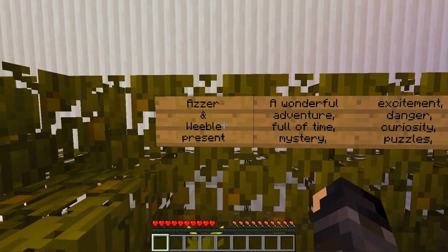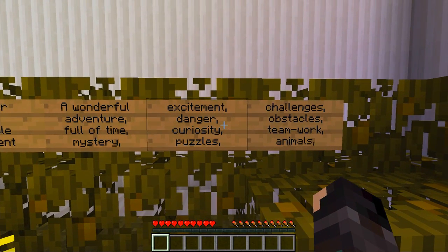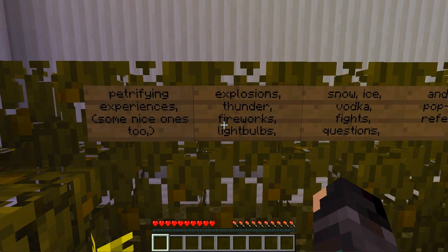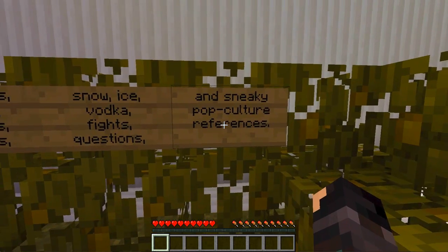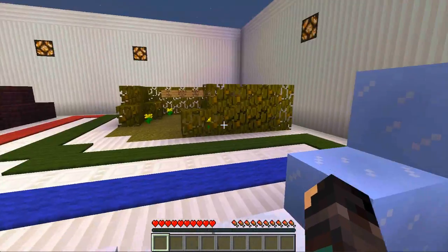Let's take a look at these signs quickly. It says Azza and Weeble present a wonderful adventure full of time, mystery, excitement, danger, curiosity, puzzles, challenge, obstacles, teamwork, animals, petrifying experiences — some nice ones too — explosions, thunder, fireworks, light bulbs, snow, ice, vodka fights, questions, and sneaky pop culture references. That sounds like my kind of map.